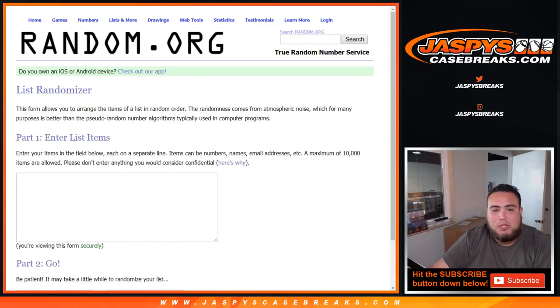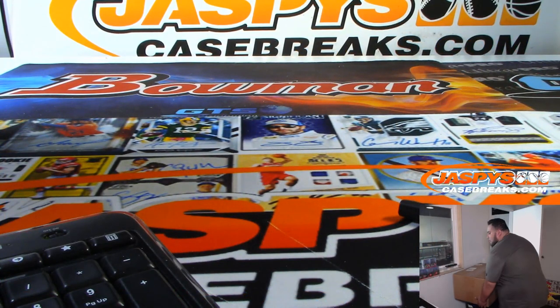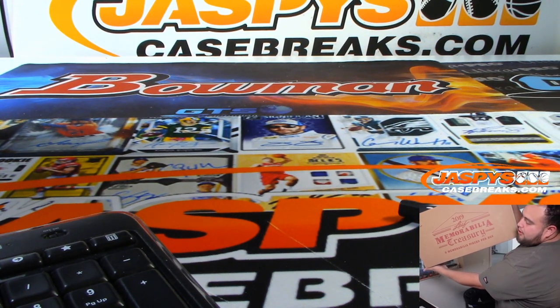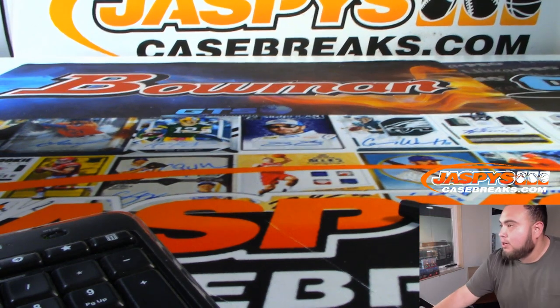I'll type in the list of hits once we open them up and showcase them. So let's switch screens. As you can see right here, the box is right here — just a little too big to put on the table. Leaf Memorability of the Treasury, 5 memorabilia pieces per box. Let's open it up.